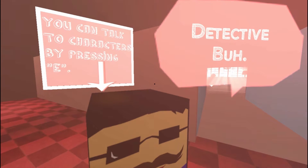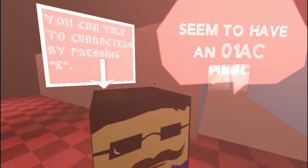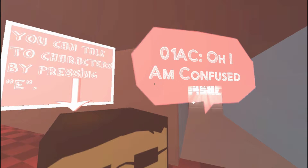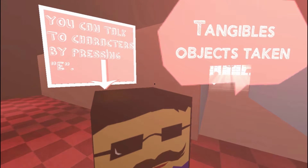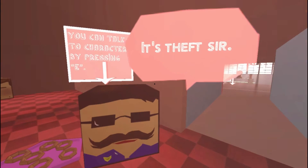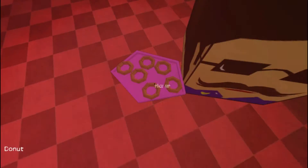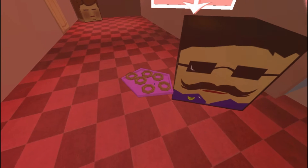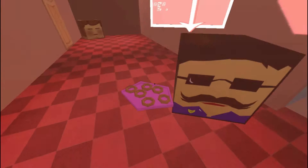Detective Buh, you can talk to characters by pressing E. Seem to have an O-1-A-C. I am confused. Tangibles — objects taken. It's theft, sir. Detective Buh. So, do you just always have donuts? Sad bitch. My guy doesn't even like donuts.